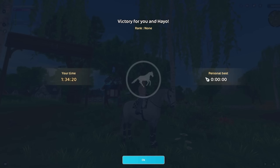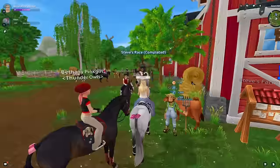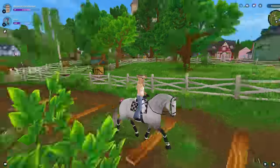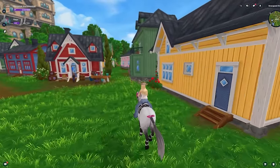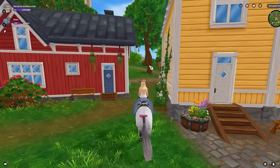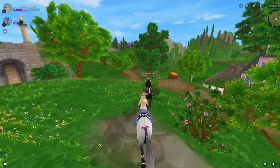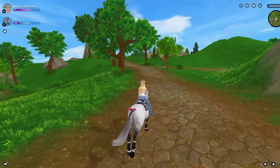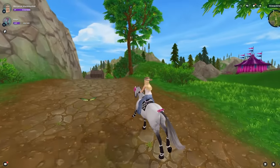They updated the race victory screen — it now says 'Victory for you and Hayo,' which makes Hayo feel more alive! Star Stable updated a few races to be infinite, meaning you could train on all of your horses each and every day. Those were the two codes, plus the potential brand new free horse — leave your comments on that because it's so out of the blue. I've never seen Star Stable do a free horse through a code before, so leave your theories in the comments.